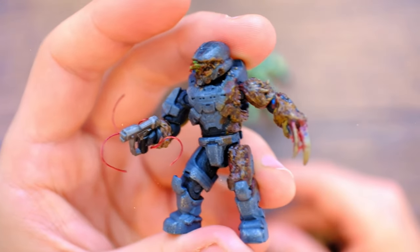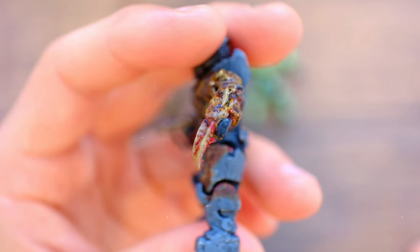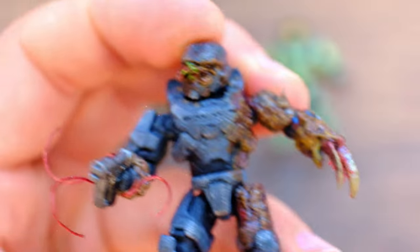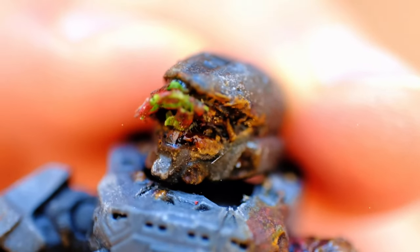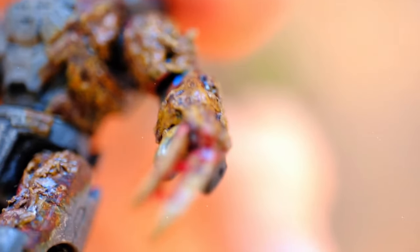That leaves one more figure — a Merc Seven Spartan infected by the flood. We better drop a nuke on this guy. Look at these tentacles — that's one of the coolest ones I've seen so far. I've seen a lot of attempts at flood tentacles and usually it's green stuff that doesn't quite hit what I want, but this is exactly it. I love how it's just one half of the body as well, and then slightly seeping out the eyes. The camera is actually picking that up better than my eyes can — it's insane.